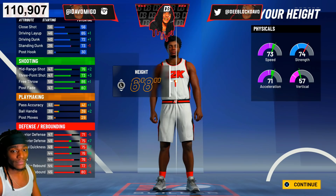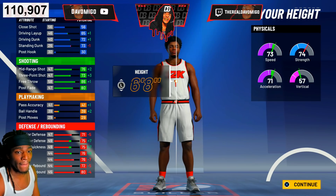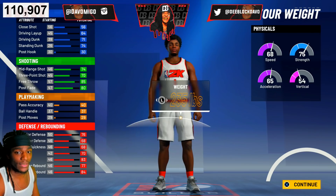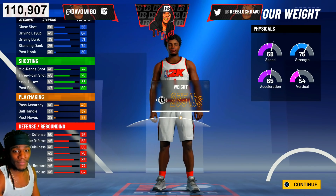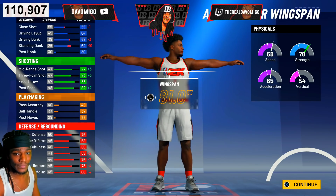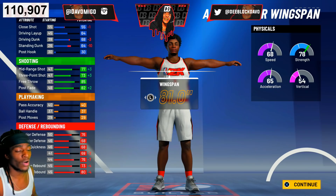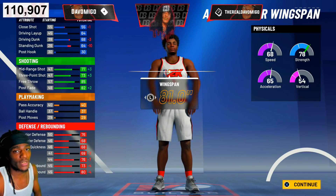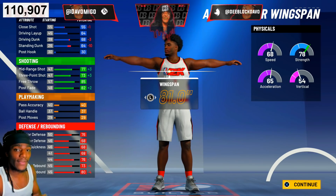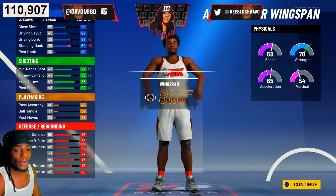Now look: at 6'8 you get a 73 three-ball, at 6'9 you get a 70 three-ball. Make sure your weight is 235 and your wingspan is the lowest. Don't worry about the T-Rex arms — you're still gonna get boards, trust me. My three-ball is a 73.